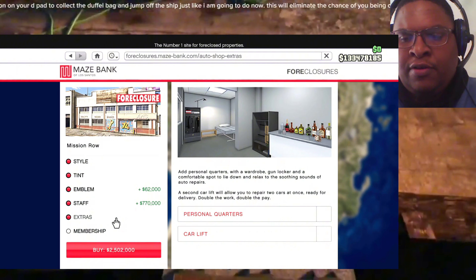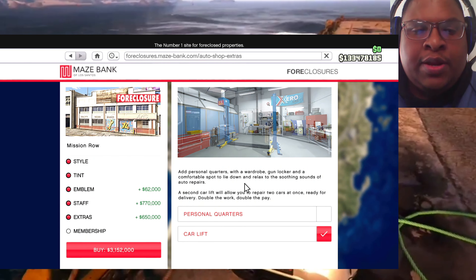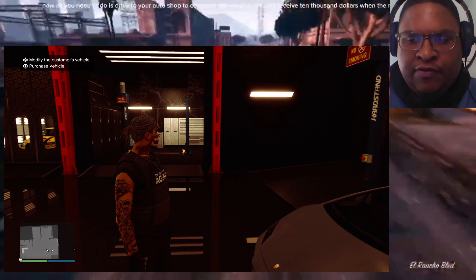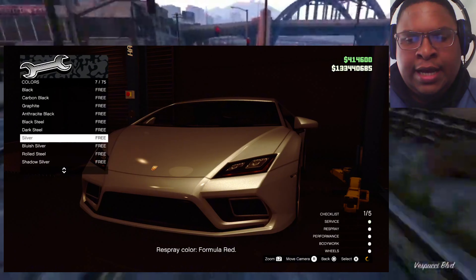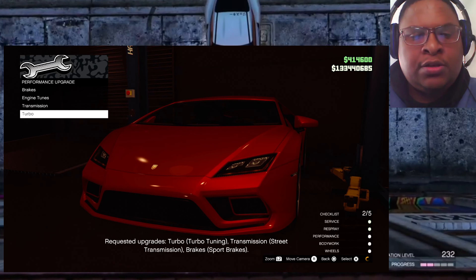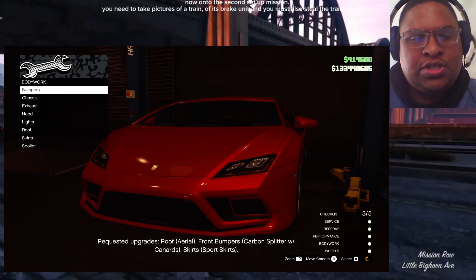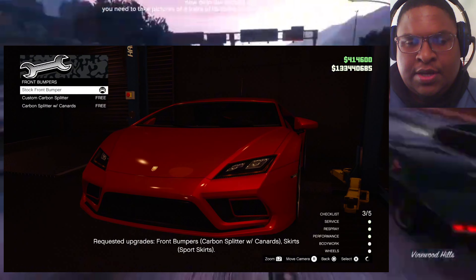If you don't have the auto shop yet, it's completely fine — I will break it down for you. In July 2021, Rockstar released the Tuners DLC. With the Tuners DLC, we got 17 cars, we got the LS car meet, we got street races, we got pursuit races, we got sprint races in the LS car meet, and various other activities. And we also got a business called the auto shop.